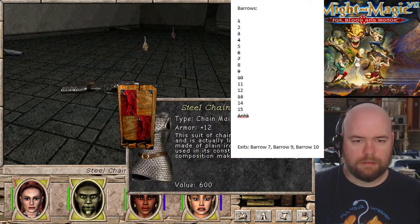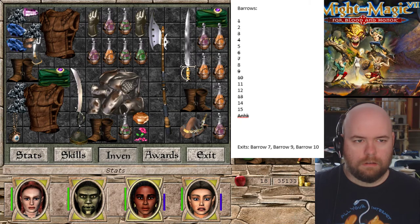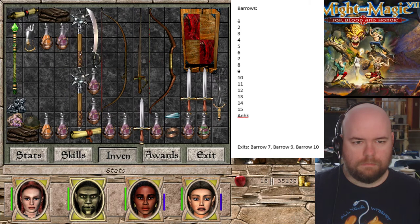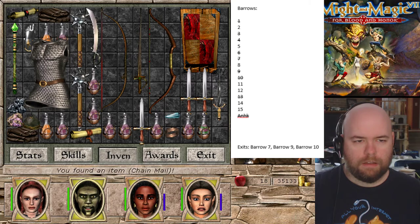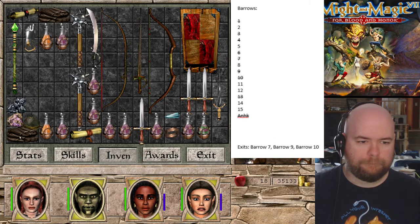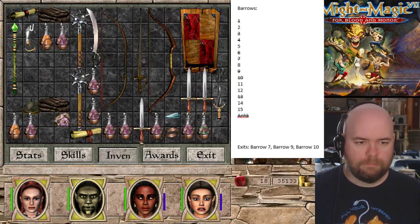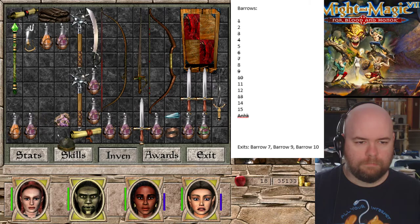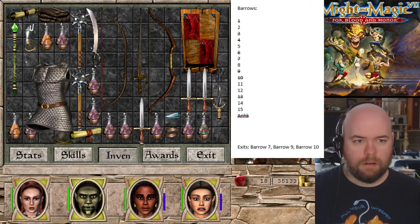Let's drop some of these crappy shields, because that's worth more. Absolutely worth more. Those are actually nice gauntlets. There's no space. How much space do you actually need for picking up? It looks like you just need one more height. It looks like you need two more height. Okay.